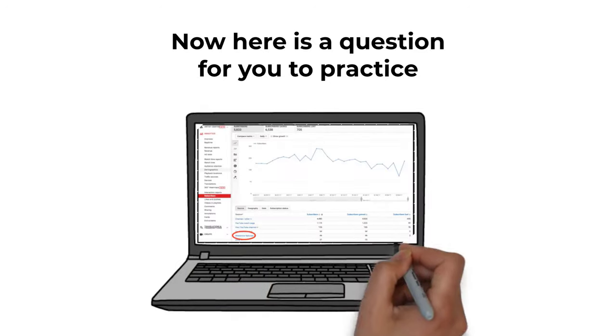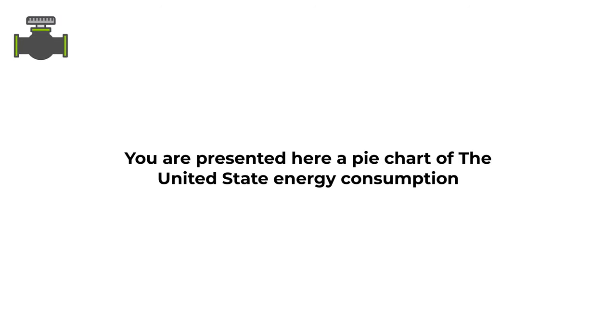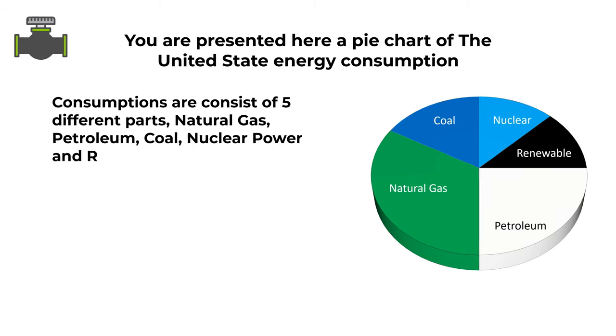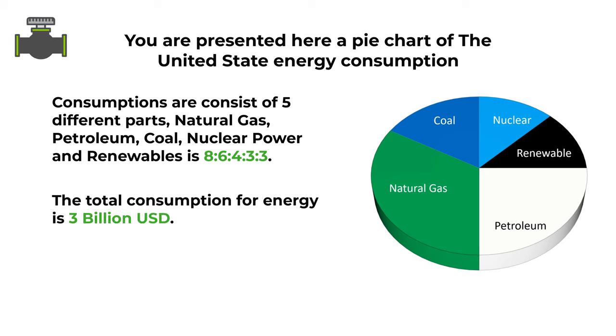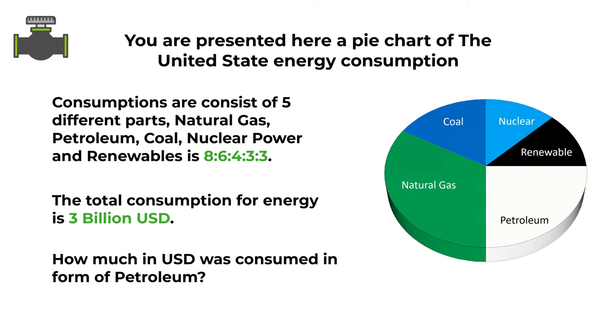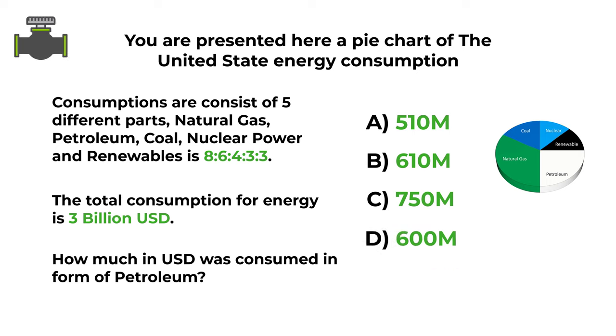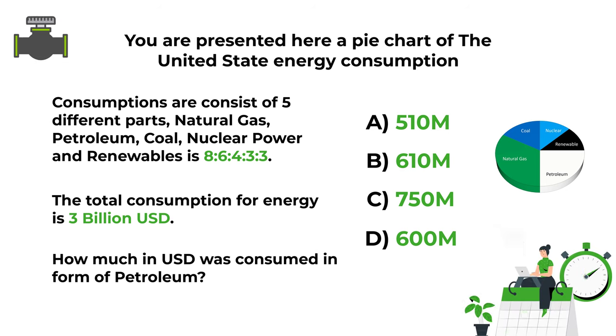Here's the practice problem for you. You are presented with a pie chart of United States energy consumption consisting of 5 parts: natural gas, coal, nuclear, renewables, and petroleum. The ratio between natural gas, petroleum, coal, nuclear power, and renewables is 8 to 6 to 4 to 3 to 3. Total consumption is 3 billion dollars. How much in US dollars was consumed as petroleum? Choices: A: $510 million, B: $610 million, C: $750 million, D: $600 million. Post your answer in the comments. Thanks and good luck!